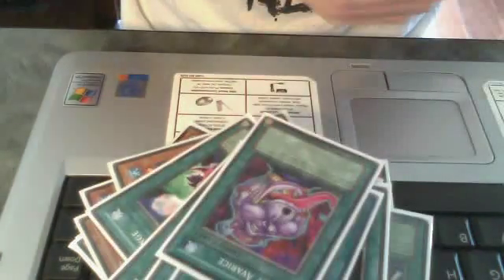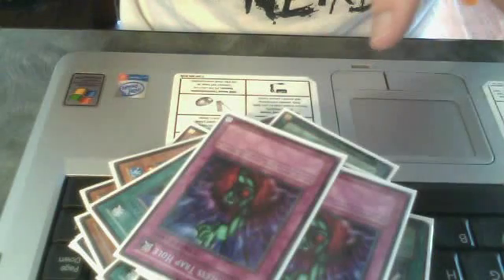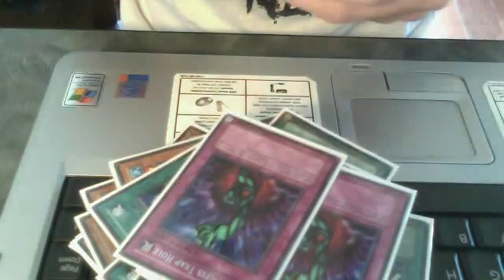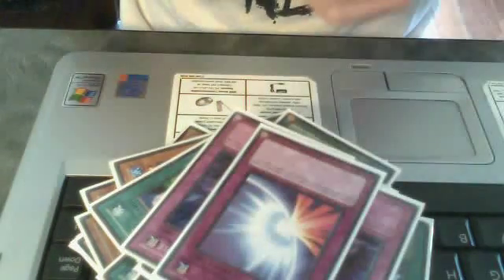2 MST, Reborn, Foolish, Pot of Avarice, Genit Truenade, 1 for 1, Dark Hole, Monster Gate, 2 Bottomless. Yeah, I do run back row, but it tends to work well with this deck actually. Mirror Force, Torrential, and Call of the Haunted.